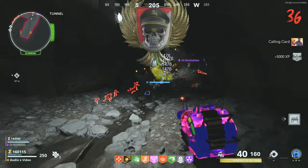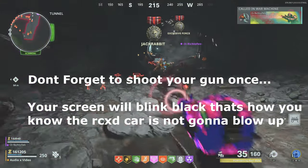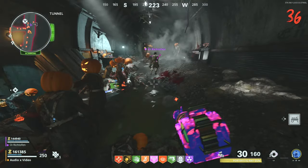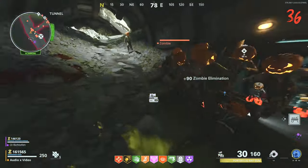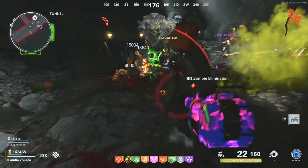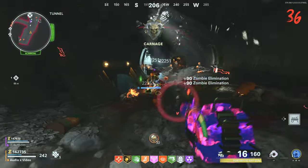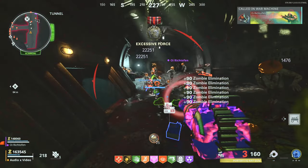The only thing you have to worry about is the plague hounds and the big old splitter guys. One little trick you have to do is run down to the RC car and back, or else it will not attract the zombies. The only reason it was attracting zombies there is because we already had the glitch set up. So without further ado, this is just a little high round attempt and we're going to have fun with it.